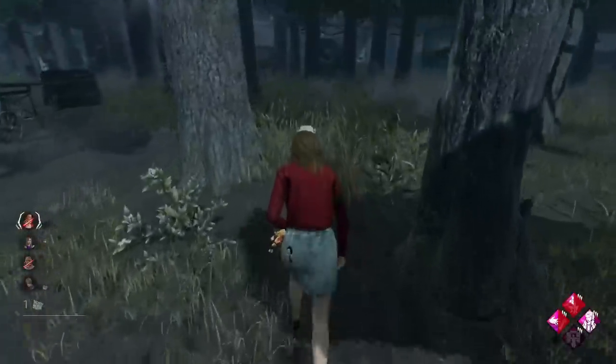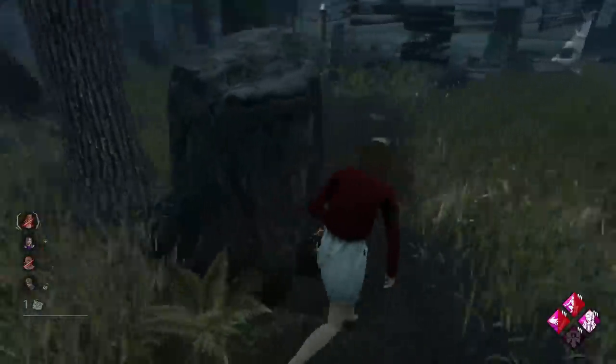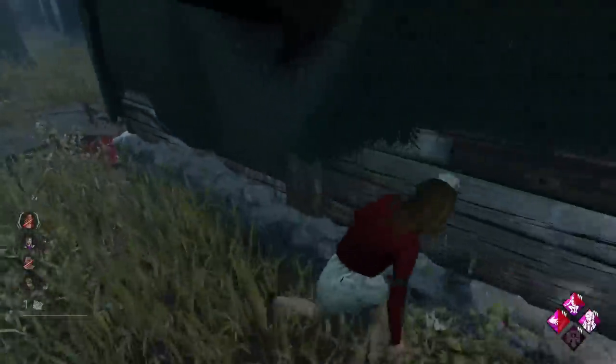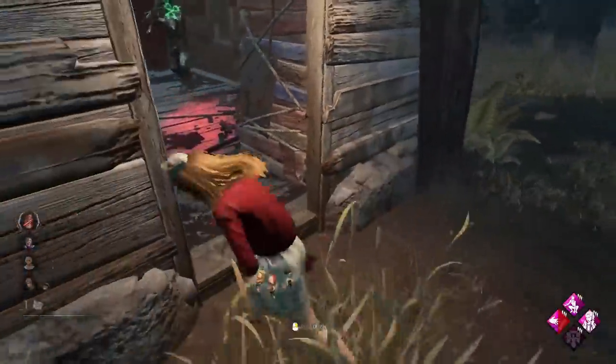Got stuck there. This pallet is gone — we're pretty much dead then. Going to have to use the shack window. Yeah it did work, we would have made it as well but he was going around anyway. We'll back again, going to go for a vault. We're just going to give him this.